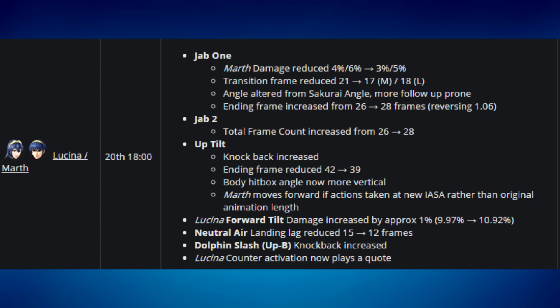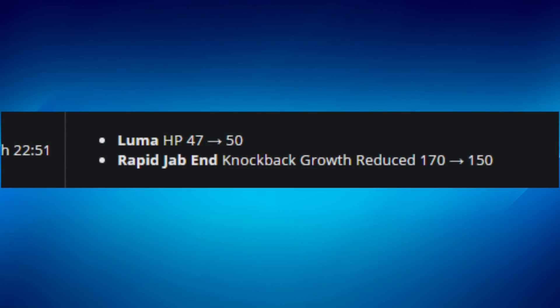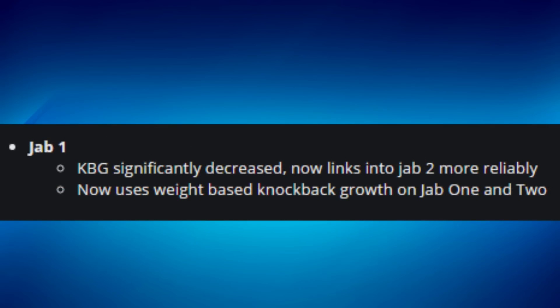Rosalina and Luma received a change giving Luma more HP, which I disagree with. Rosalina is the type of character I'd prefer to see nerfed, not buffed — Luma already has enough HP in my opinion. I think Luma should have less HP, not more, but I don't balance the game.